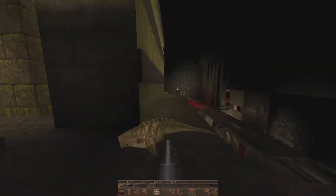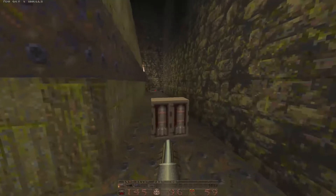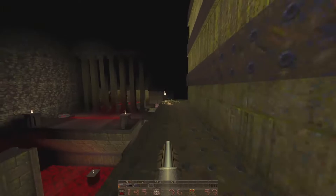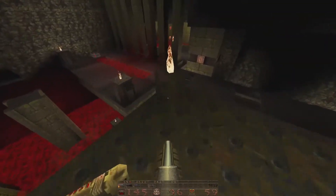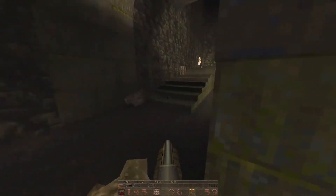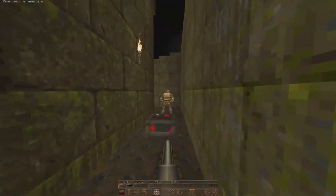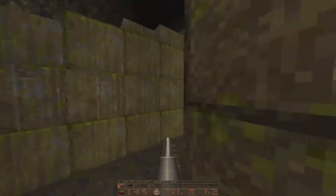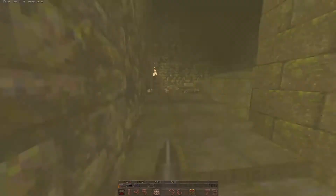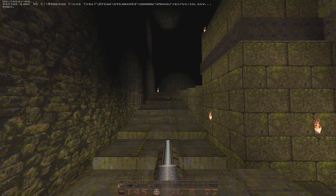Another one. We're doing okay here. Where'd that shambler go? He ran somewhere. We have some rockets, we have some health, which we still don't need just yet. Loving all of the little alcoves hidden all over the place here — really, really cool. The shambler is down at the bottom. Another grunt there, just chilling. They're waiting for the opportune time to trigger — very clever placement, because you don't see them at first, and once you run by them, then they trigger. Very clever.